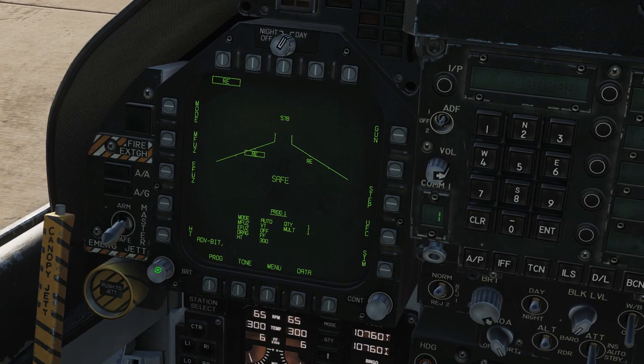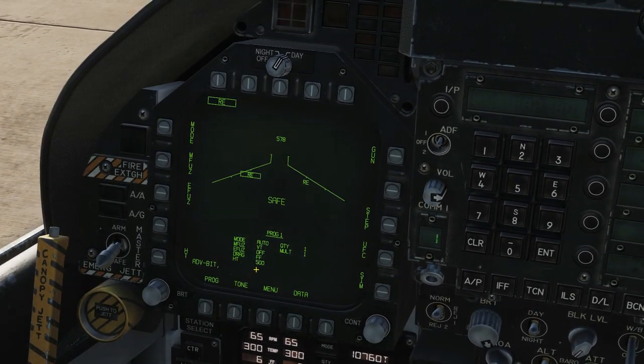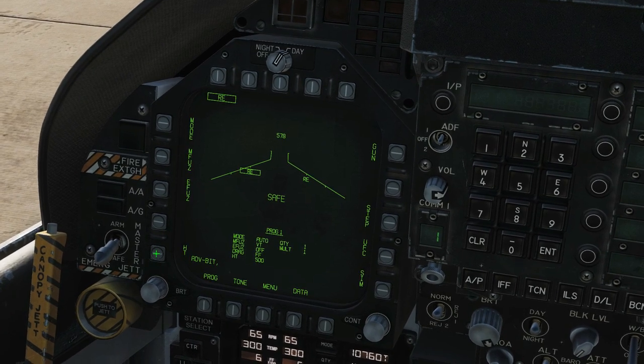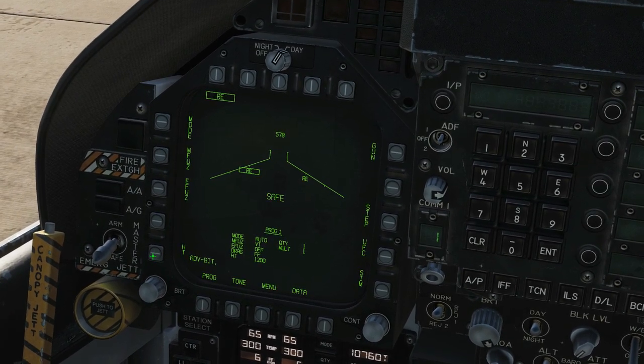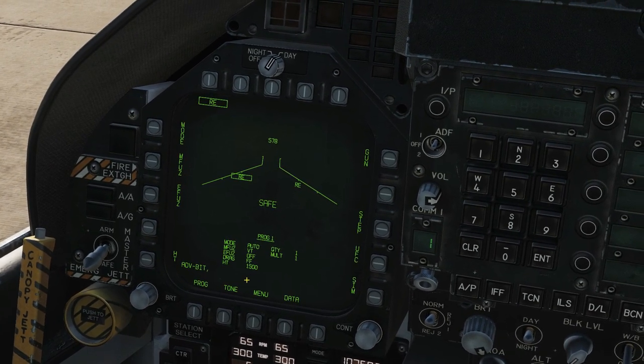As of January 2020, we have to have the E-fuse off — do not listen to what it says in the manual. HT is the height in feet AGL (above the ground) at which the canister will separate and release the sub-munitions. We get all these lovely options, but we can only use — as per the user manual — 1500.